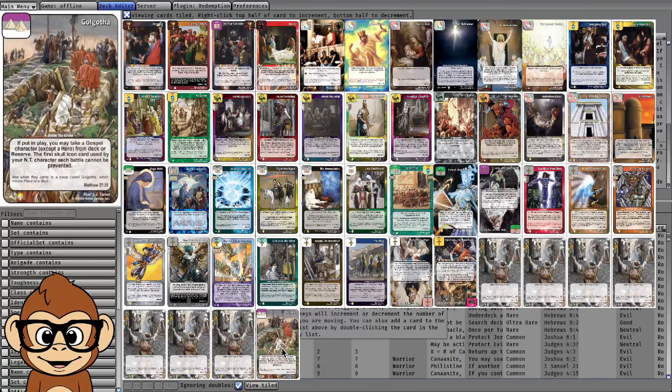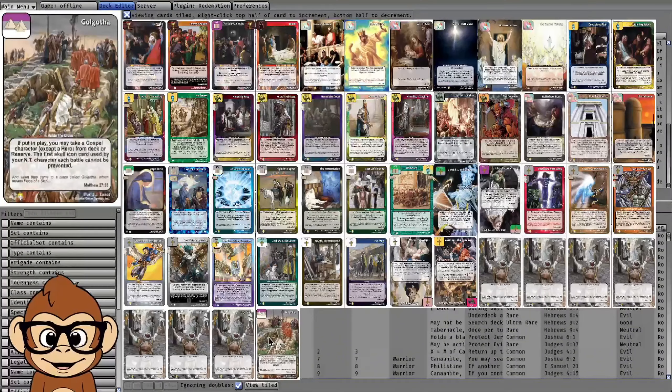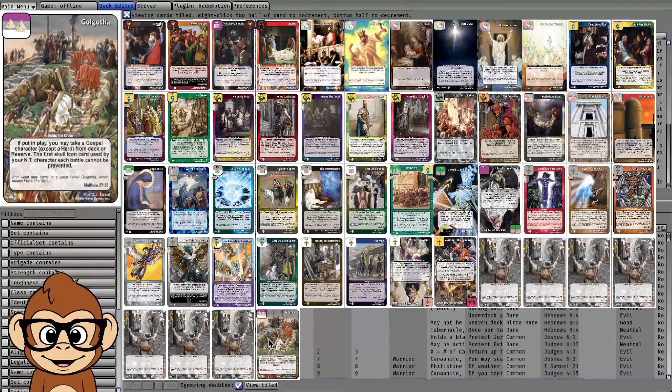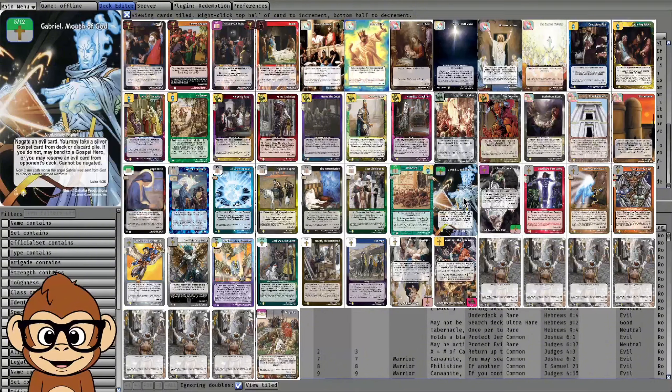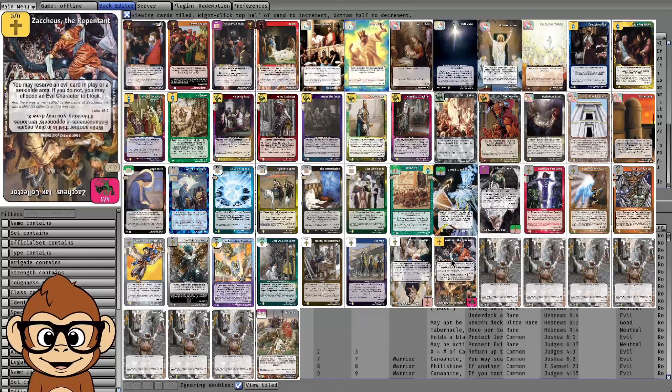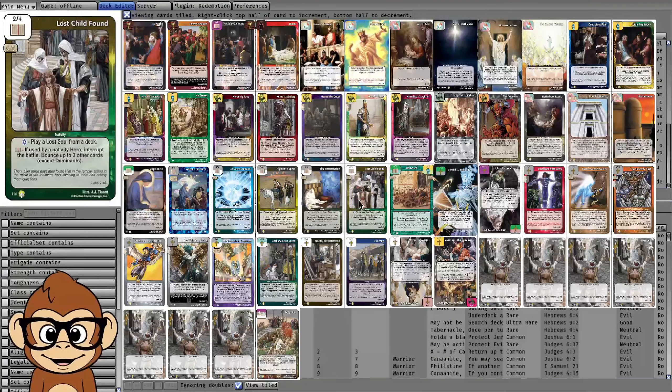So we're incorporating the Zacchaeus package. If it's turn two or later, you can play Gogotha, go to your reserve and grab Possessing Spirit — he's a Gospel character — place him down, and assuming you have Gospel Unity you can play your opponent's territory. Then you attack with Zacchaeus choosing the block, or you Gabriel-negate Possessing Spirit if they have Gospel Unity, ban it, and Zacchaeus chooses the block.